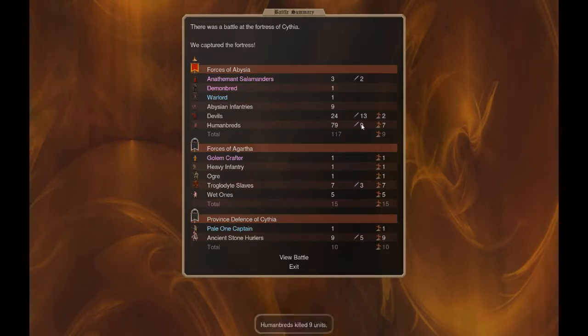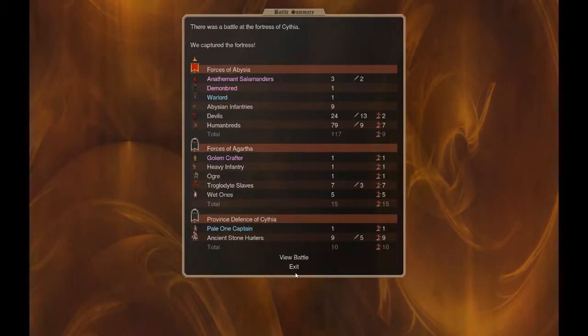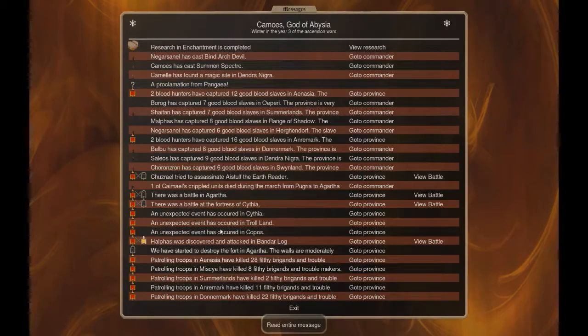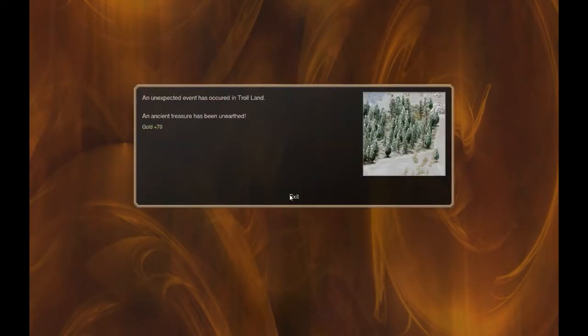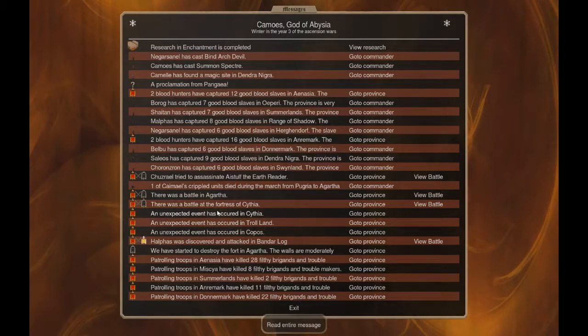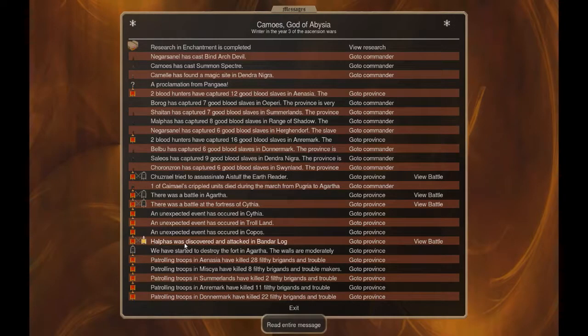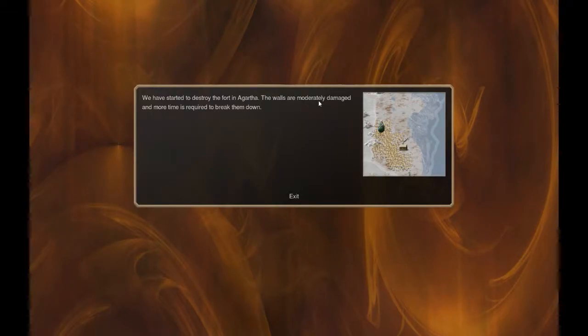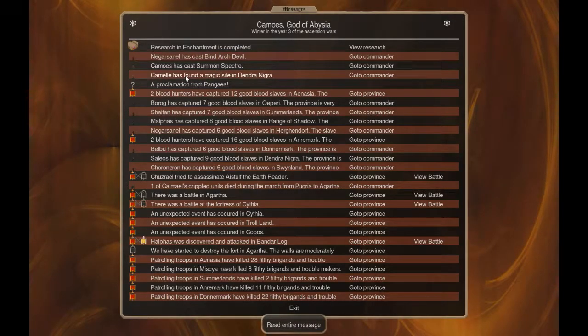We lost two devils and seven human breeds. These guys trampled a couple of human breeds - nothing too much. And we got the fortress. Unexpected events: less population, a little more gold, more unrest. We lost a shadow imp but he took a wolf with him. We started destroying Agartha and are doing damage - nice, very nice. We got a Spectre, another Archdevil, a magic site find, and blood hunting all over the place. Good turn.